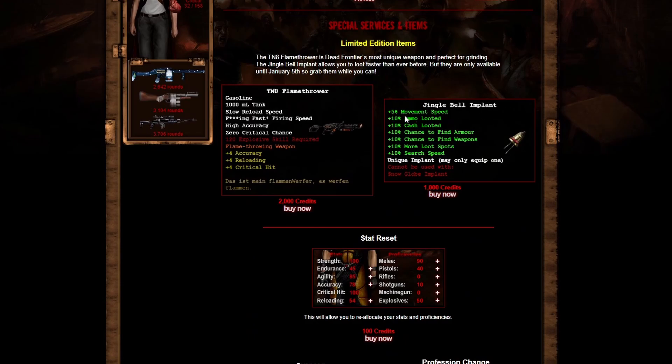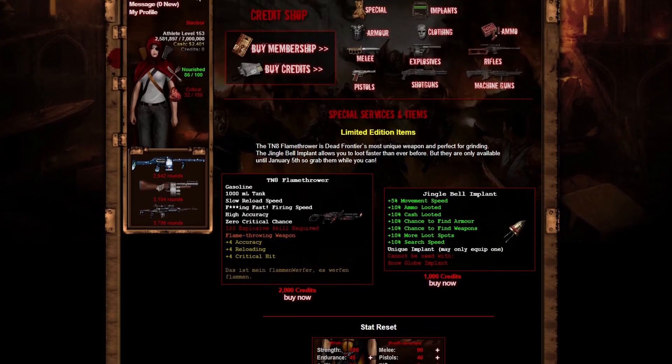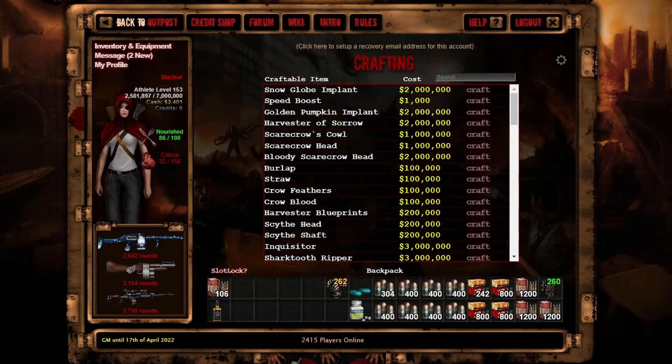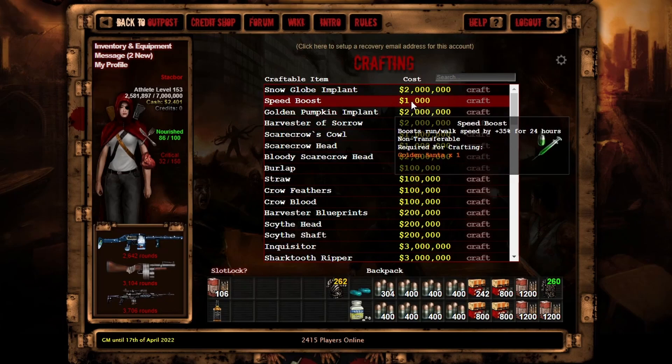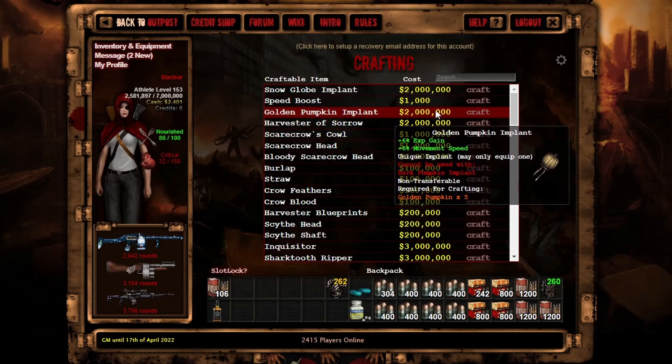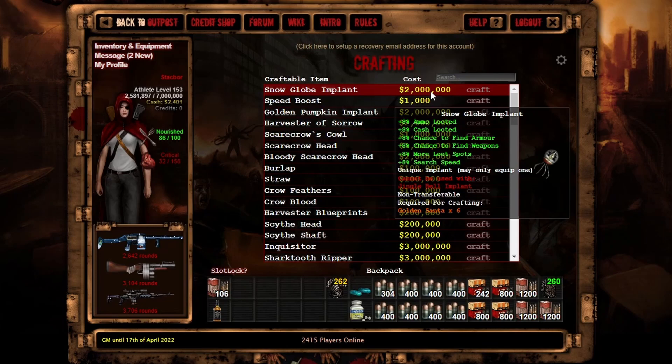We have the jingle bell implant at 1k credits, which includes search speed — that's new and really interesting, I never thought about that for implants — and also more loot spots, also new. There are other looting benefits and movement speed too. The snow globe implant is the craftable one using golden Santas. It gives 8% on everything instead of 10, has no movement speed, is a 2-milligraft, and you can also craft a speed boost with the golden Santas.